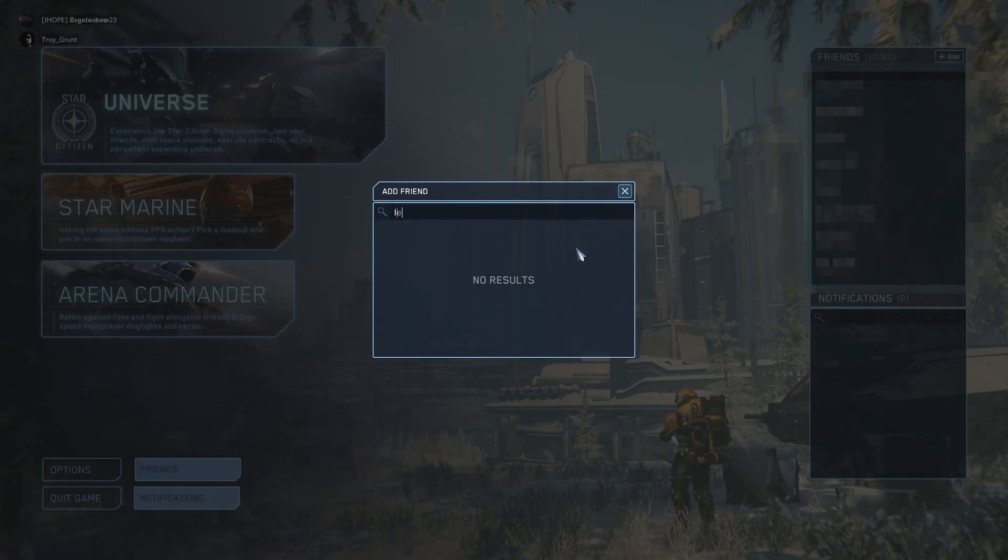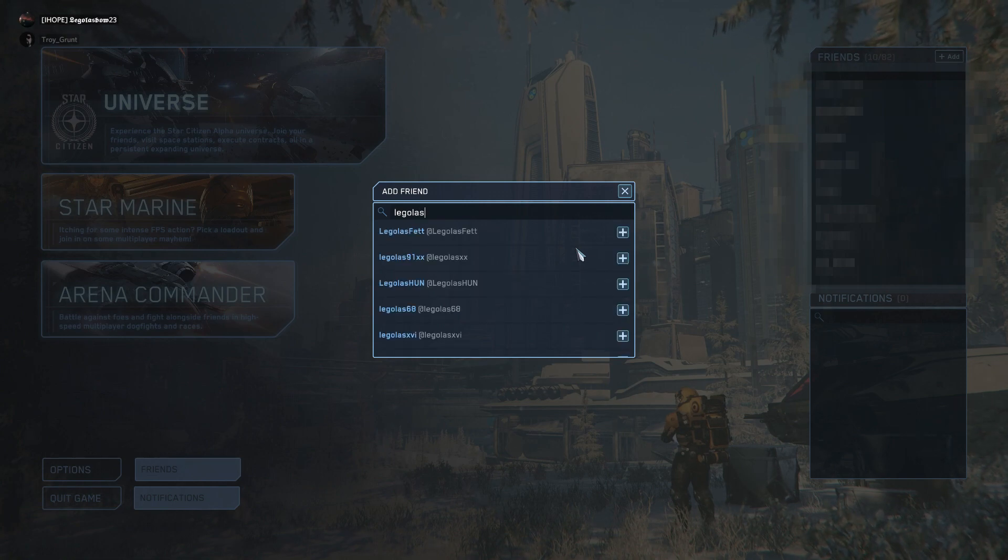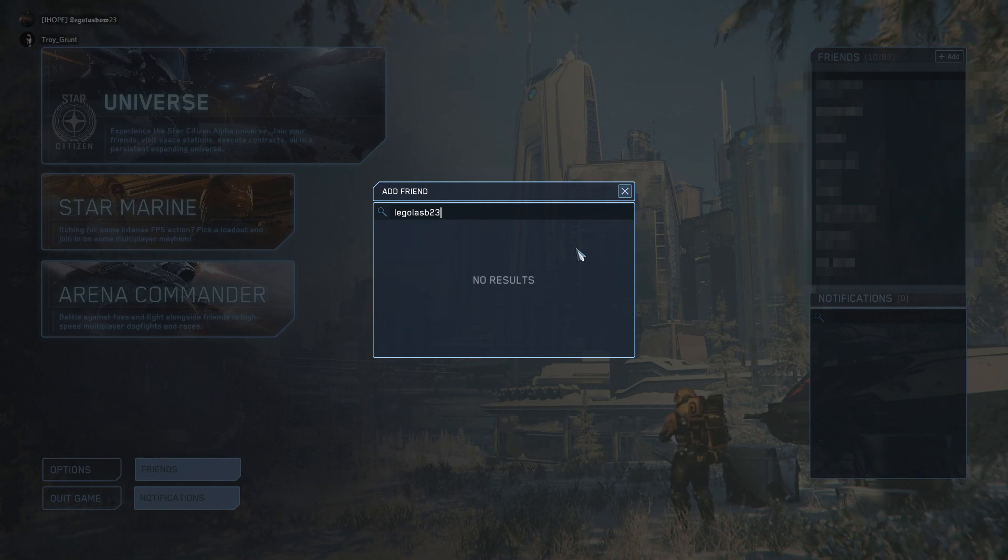In the main menu, there is a contact list on the right side. Click the Add button. Enter the handle of your mate into the search area and click the plus button to add your friend.